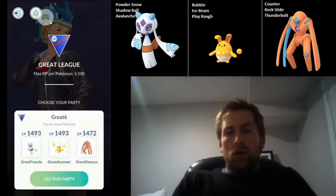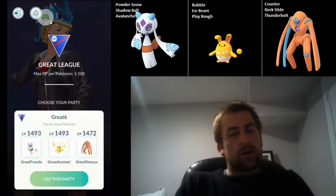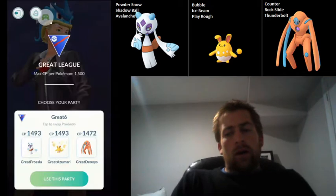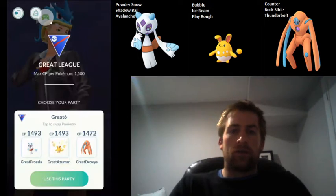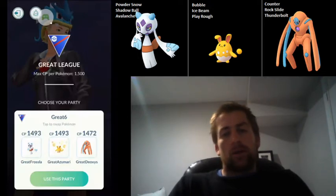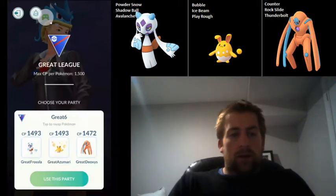It's been going quite well. There are definitely some weaknesses — Haunter is pretty much an automatic loss, and Alolan Marowak is quite difficult to deal with, but you can kind of get around it. Those are probably the hardest two to face, but I've had so much fun using it. Froslass absolutely nukes things. So without further ado, let's go ahead and get right into the video.